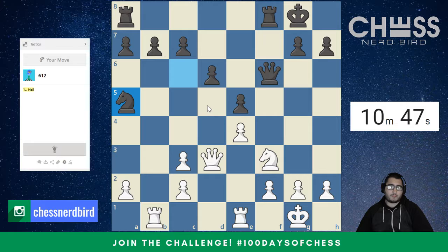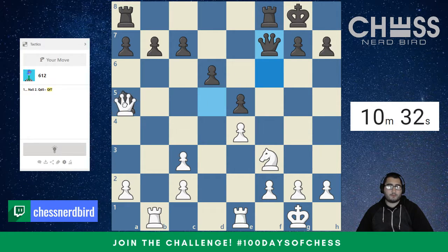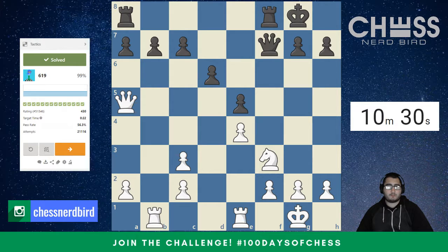So we always look at checks first. Immediately if we look at queen d5 check, we're going to notice that it attacks the king but also attacks this knight that just moved. So always be careful if you're going to move your pieces to a square where they're not defended — just make sure your opponent doesn't have a way to simultaneously attack both your pieces and win one of them, especially with a check, because you have to deal with checks.